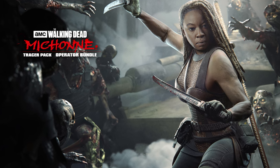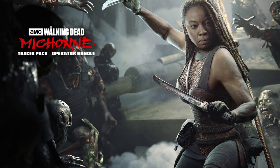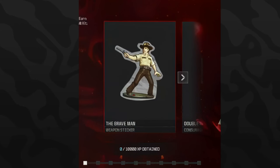The brand new Walking Dead event is going to be starting this upcoming Wednesday at 10 a.m. Pacific Standard Time. This will be an XP-based event, meaning you simply need to play the game in order to get these rewards. Let me go ahead and showcase the different types of rewards. The first one you'll unlock is a brand new weapon sticker.